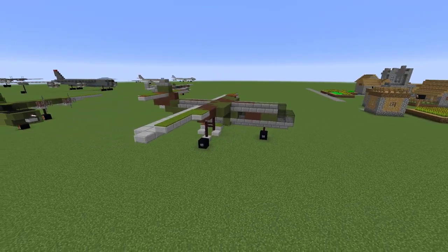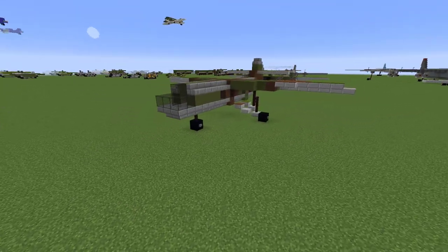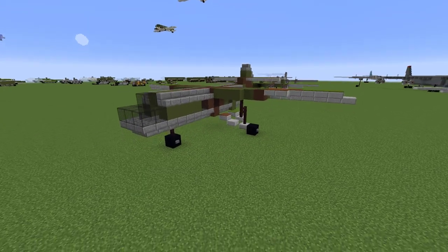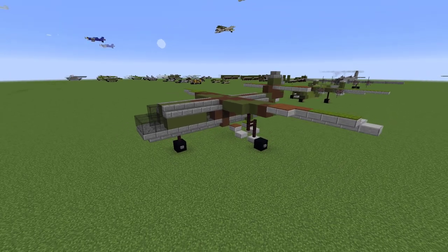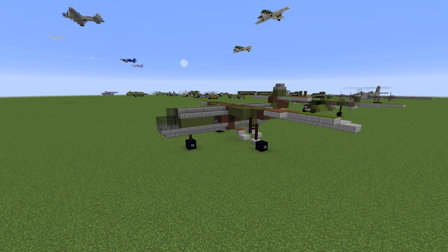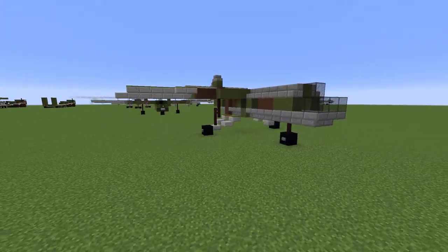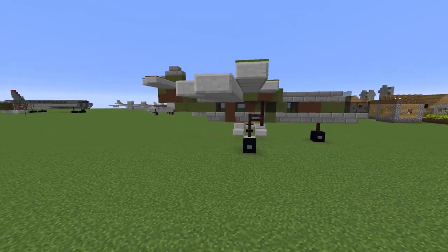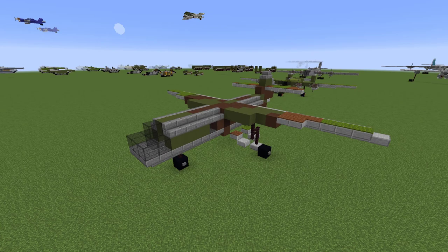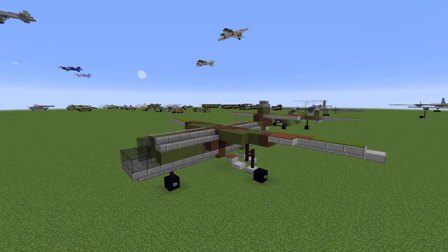Hello everyone, my name is Jacob and today I'll be building the Airspeed Horsa Military Glider in Minecraft. We have a very unusual airplane, at least unusual from my point of view. As I said, this is an airplane made by a company called Airspeed. It was made by the British during World War II and it was called the Horsa. The most interesting part is that it has no engines. It's quite large and looks like a sort of cargo airplane — but in fact this is a World War II era military glider.